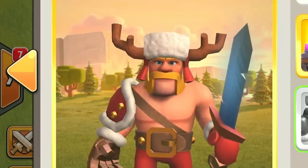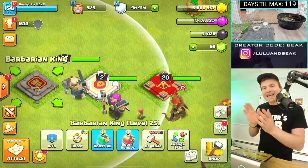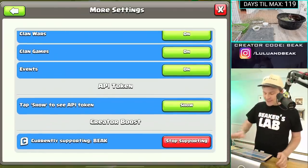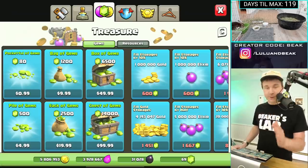Speaking of seasonal skins, I think the next one was the Jolly King. I can't believe it — we're all the way to, was this Winter 2020? Anyway, it would appear we have no gems left, so let me go put in code BEAK. It's actually code BEAK day — we already got it in there.